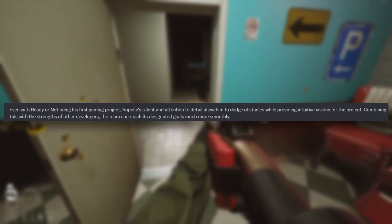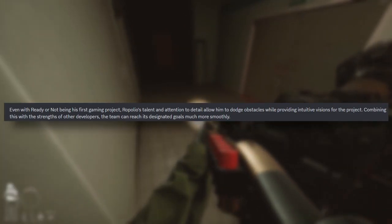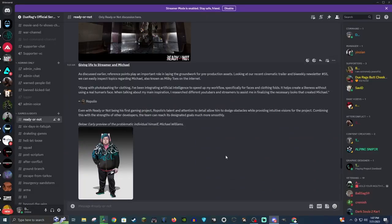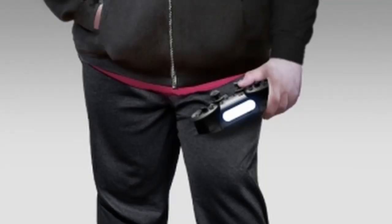Even with Ready or Not being his first game project, Repolio's talent and attention to detail allow him to dodge obstacles while providing intuitive visions for the project. Here we have concept art of Michael Williams — he kind of reminds me of a British talk show host. It looks like he's holding a PlayStation controller and has an interesting jacket. Underneath it says 'an early preview of the problematic individual Michael Williams.'